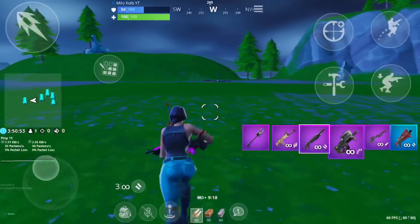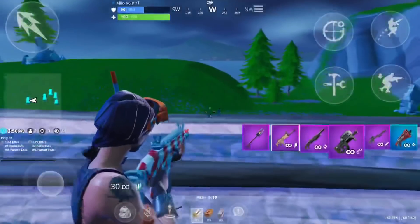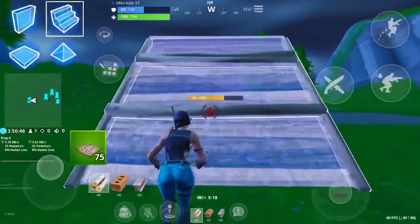If you drop down and miss a shot, or if they aren't dead yet after you take your first shot, then you can place a wall down to cover yourself and then you can go in for another shot.